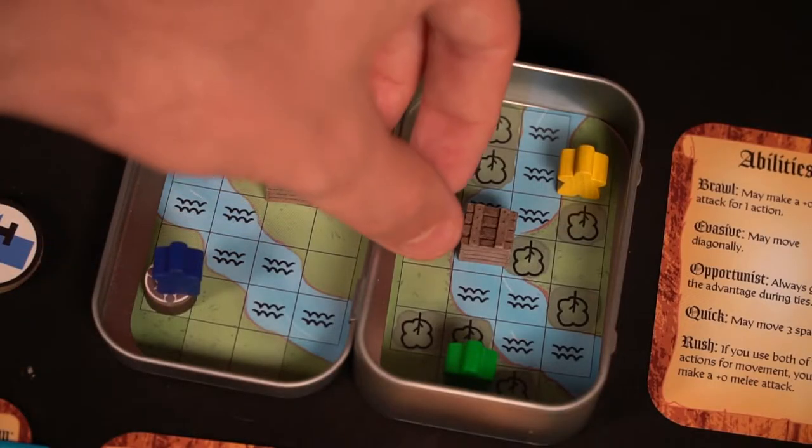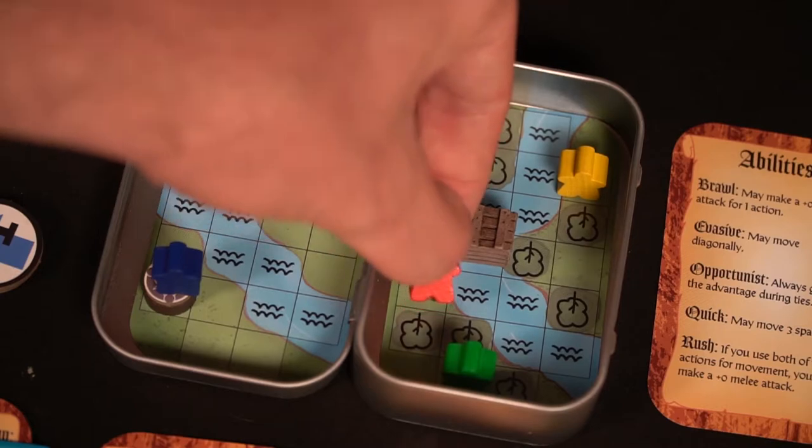Forest spaces prevent you from being attacked with ranged weapons. Fire spaces mean you roll a die at the end of your turn — if you're in fire you might take damage. Ice spaces mean that if you get hit while on an ice space you'll slide back one space. So there are varying terrain types that affect you, in addition to your opponents' different abilities.